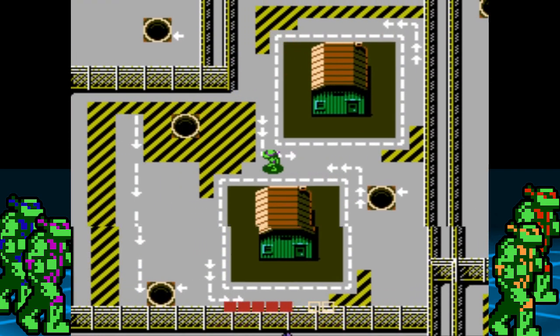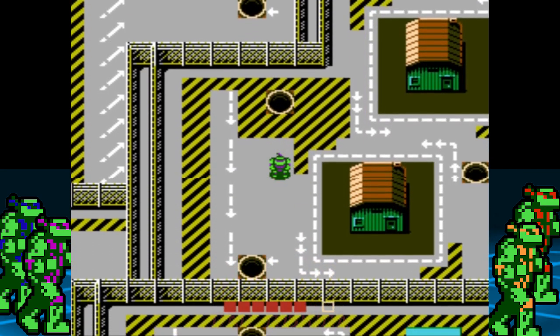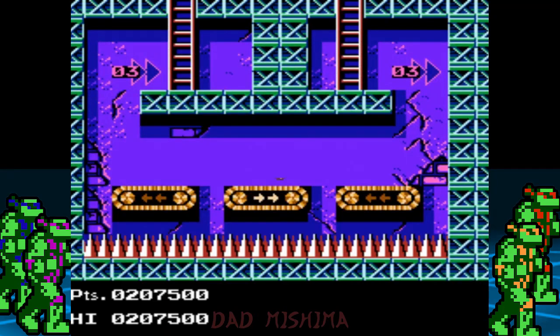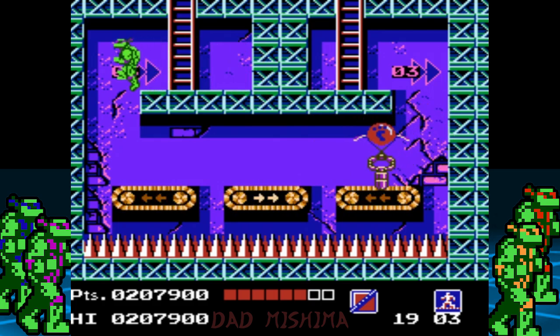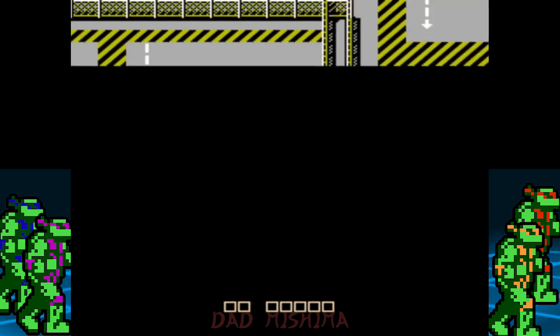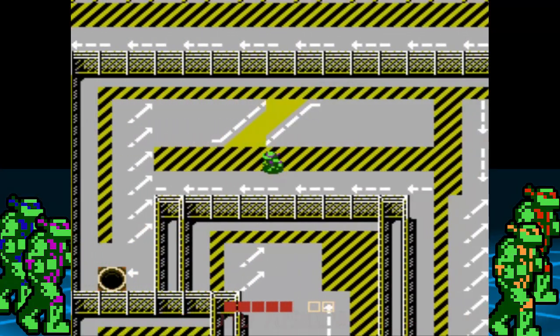From here there are two manholes to choose from. Let's go with hangar 3, so choose the top manhole. Take out all enemies first, then drop down to the conveyor belt. You can simply walk across without falling into the spikes below. Go to the left — it's a bit of a walk — and enter the manhole for hangar 6.